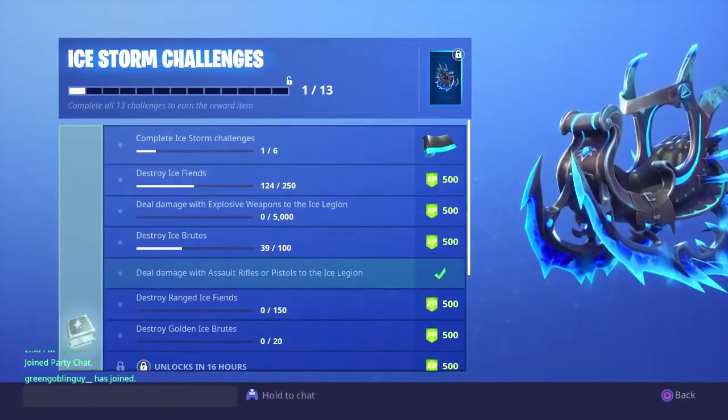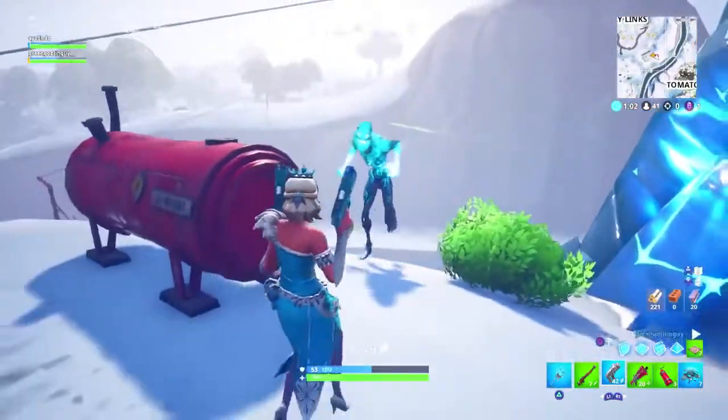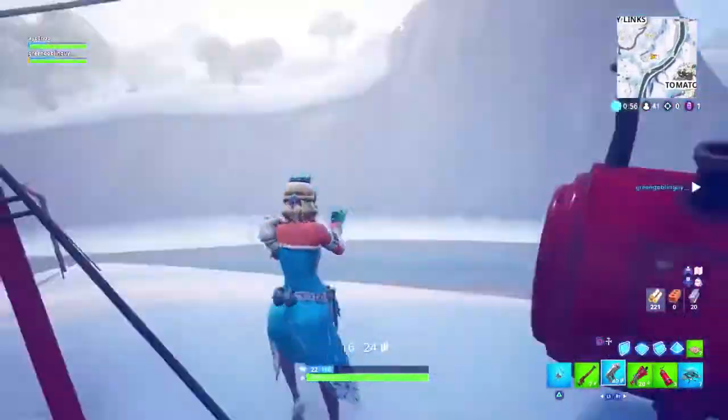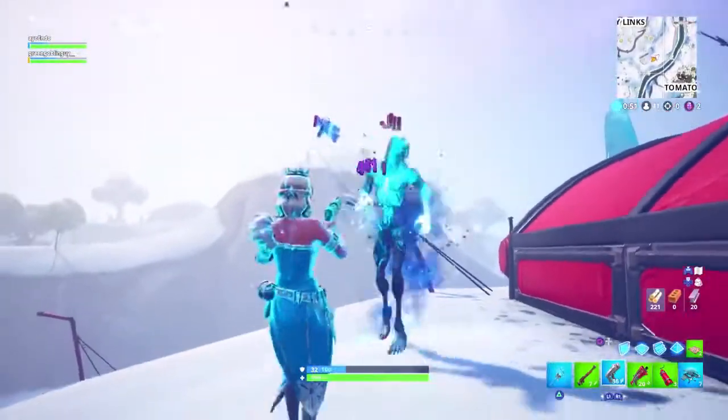Now let's get actually back into the video — destroy ranged ice fiends. Did you guys see him? That guy — you see him — he's trying to throw shit at me. Not the big fat guy, the one behind him. I'm gonna go kill the big fat guy quick. You see him, he keeps throwing shit at me, man.